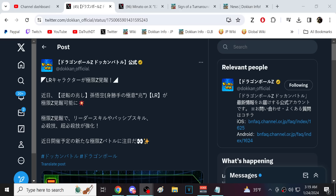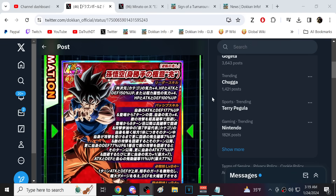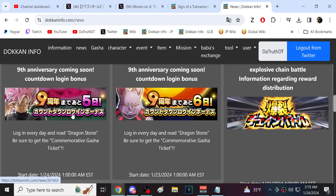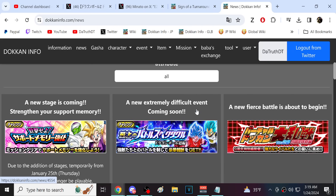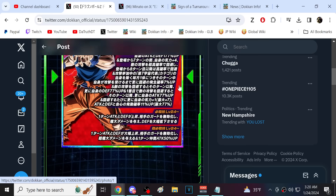Alright guys, we are back for another Dokkan Battle video. 9th anniversary stuff is starting - they're giving us a MAJOR EZA in the countdown, and we're not even in part 1 yet, still many days away. It's 5 days until the anniversary. Because of Battle Hour, we're seeing some different time frames this year, but it just means we're going to see stuff earlier. Let's jump in and take a look at what LR UI Goku looks like.